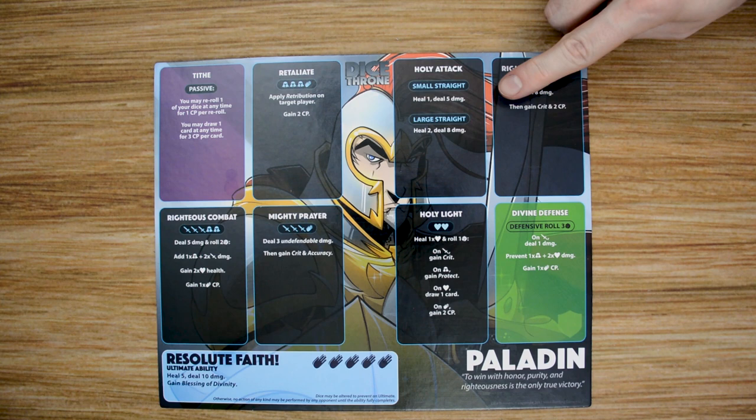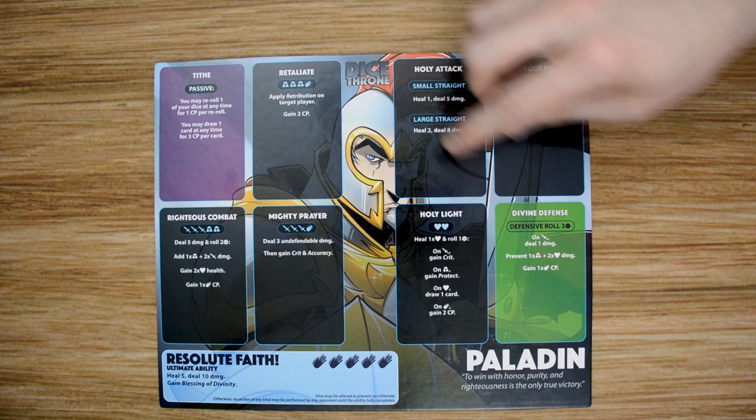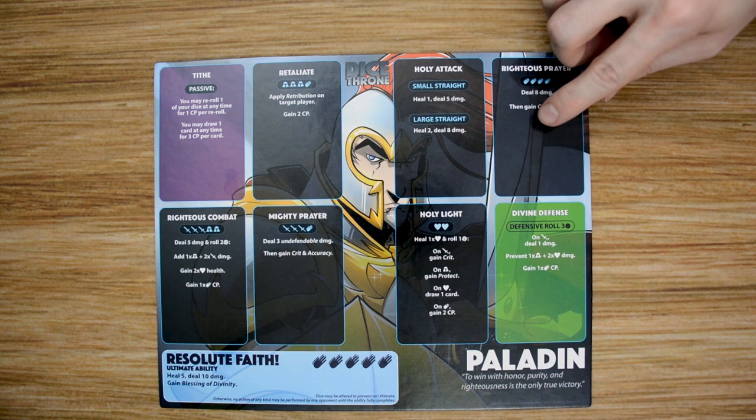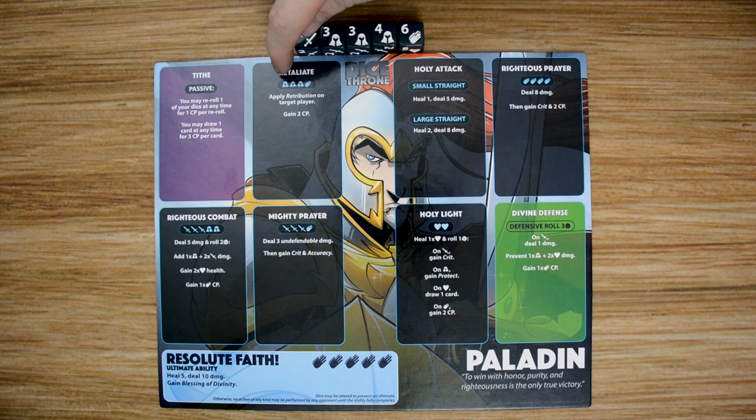Each player is also going to receive a character board matching the character they've chosen. These may look different if you're playing with Dice Throne Season 2 boards, but everything on them is exactly the same. Each board has a number of different abilities, color-coordinated to three different types: passive abilities with a purple background that are always active; offensive abilities with a blue background used during the offensive phase when you roll dice, corresponding to the symbols or numbers on the dice.